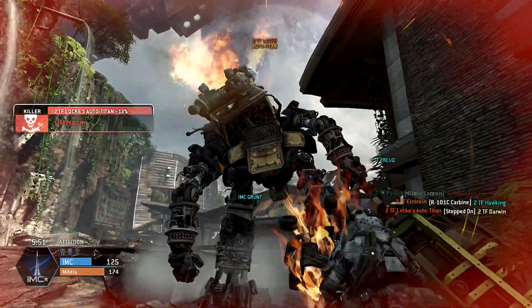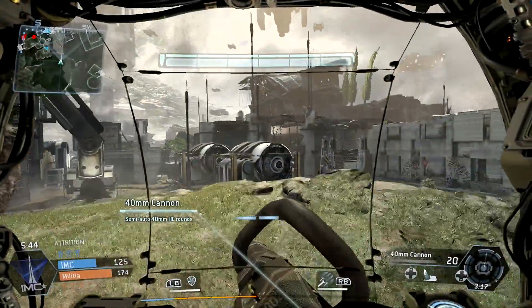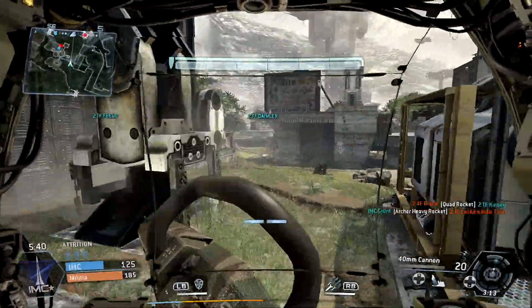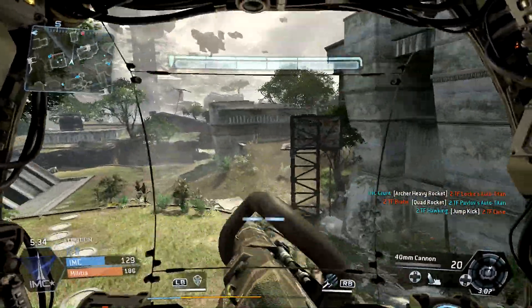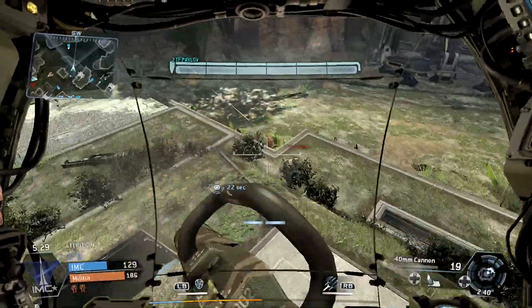Pro tip: never get close to a Titan's feet. It's very good to jump on them and hijack them, but if a Titan walks over you, you die instantly. It does a stomping animation, kind of like in old school games where you're big and people are little - you just walk over enemies, be they AI or humans, and stamp them to death when you're in the Titan. So the other way around, when you're on the ground, you don't go between the legs - it just smushes you automatically.